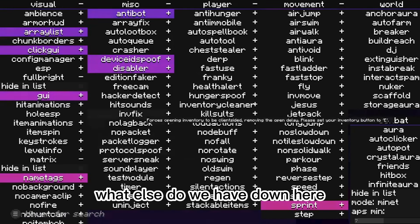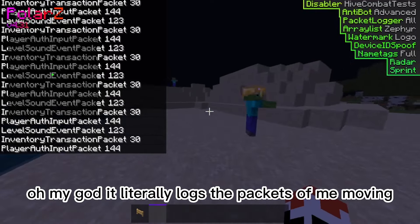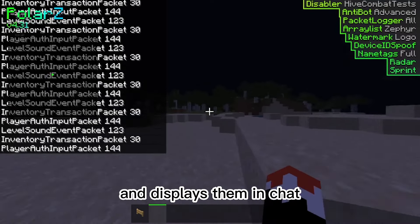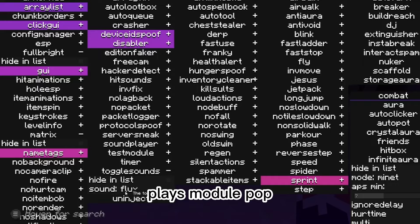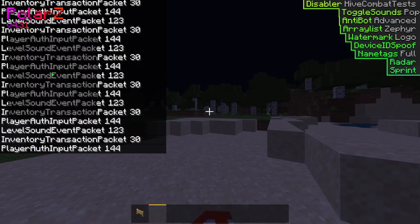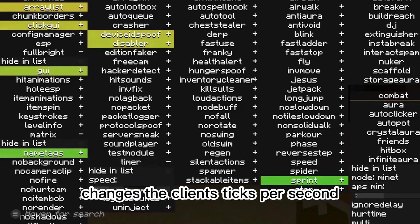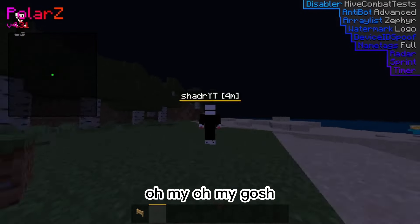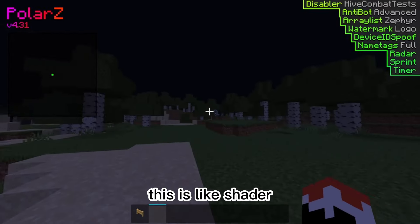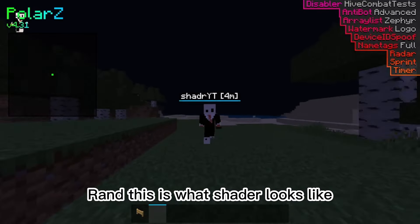Let's see what else we have down here — we have packet logger. It literally logs the packets of me moving and displays them in chat. That's so cool. And then toggle sounds — plays module pop. I don't have sounds on so I don't know what that sounds like. Changes the client's ticks per second — oh god, we know what this one looks like. This is like Shader heard that there was a deal on gaming PCs and DDR5 RAM. This is what Shader looks like.